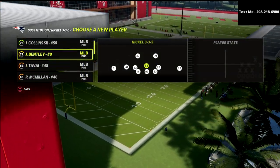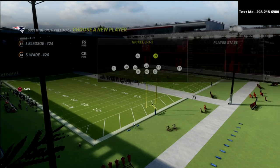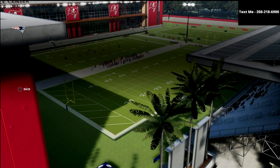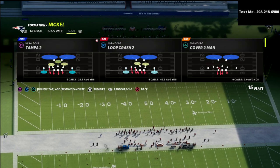What we're going to do here — and you don't have to, but I like to put safeties in at linebacker, just kind of a standard way that I like to play out of this formation. We're going to set a couple audibles: we're going to set the Mike Blitz 3, we're going to set the Cover 4 Show 2, and then if you want, I like to set the Tampa 2 or the Cover 2 sink.